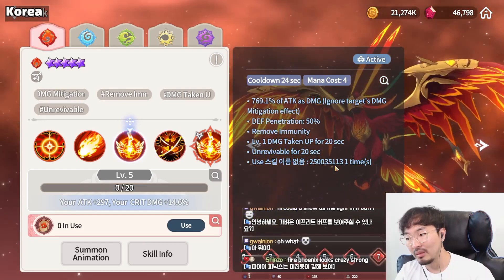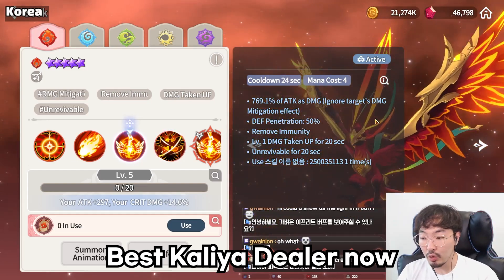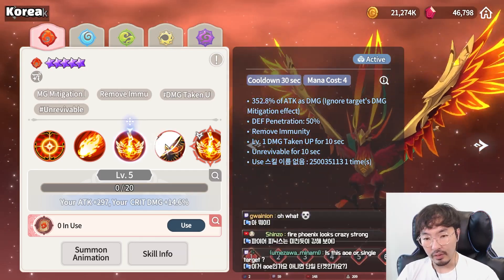This is why we say Fire Phoenix is a hard counter to Light Dragon Knight. If you use her second skill on Light Dragon Knight, who is immune to CC, it deals 50% damage penetration and applies unrevivable. And you can use the second skill two more times — the damage looks insane. Fire Phoenix is also very good in boss fights.